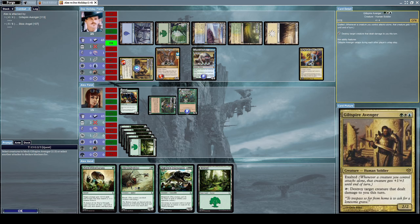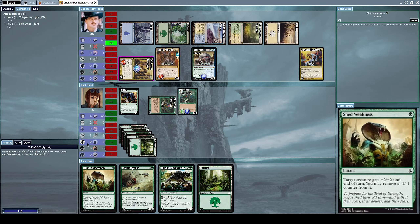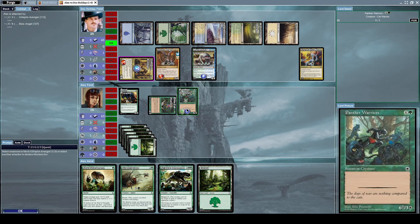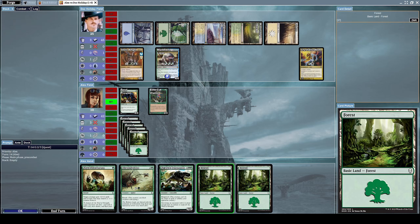Do I want to block? Yeah, let's block him. His Guild Spire Avenger is strong enough to kill our Panther Warriors, but our Panther Warriors are strong enough to destroy his Guild Spire Avenger in return. I think this is a worthwhile trade.